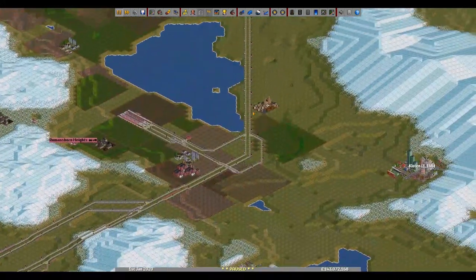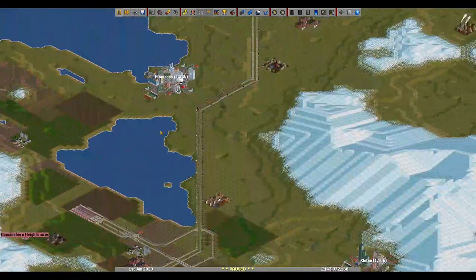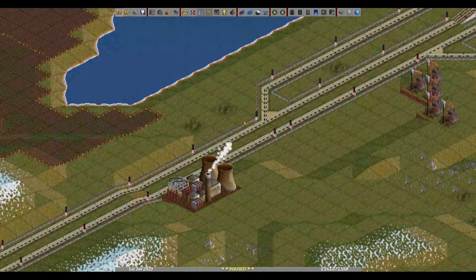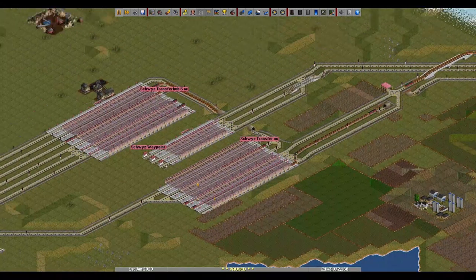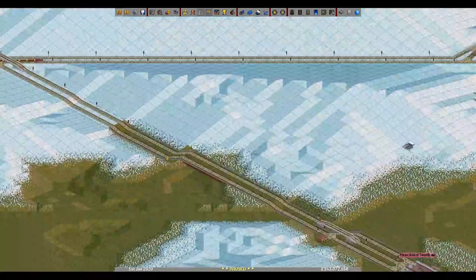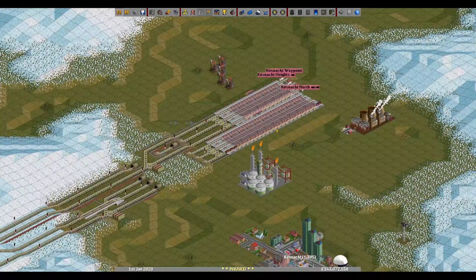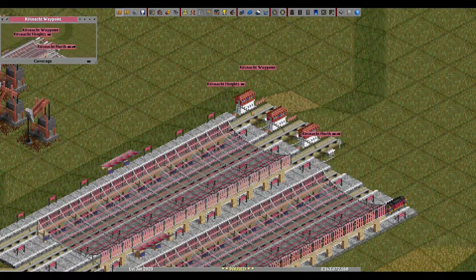Coming around the oil, more coal, they come in here and transfer. I'm a little confused about what's going on here — that's oil, that's more coal. This is the end of the coal and the pickup of the oil, with some speed-boosting waypoints.